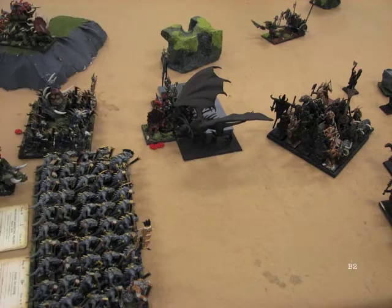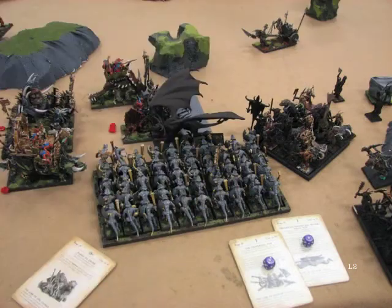Mass overkill - the Razorgor does a great job taking out the Skinks. But the Jabberscythe and Bestigore totally and completely whiff. I couldn't believe it - with all that, there's one wound remaining on that Salamander. So I'm going to get charged, and sure enough - the horde of Saurus Warriors come into the flank of that Jabberscythe and I just really don't see any hope for this unit.